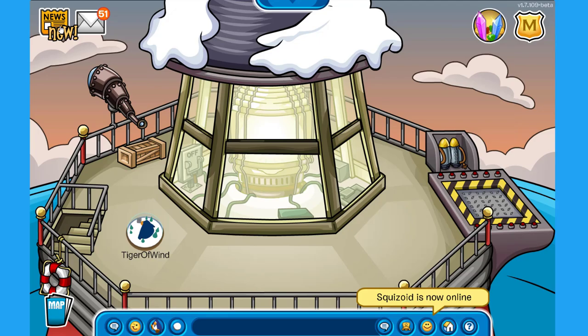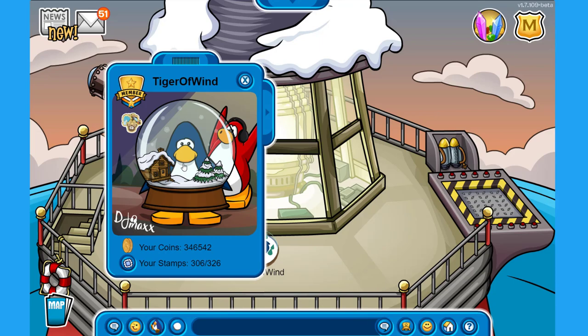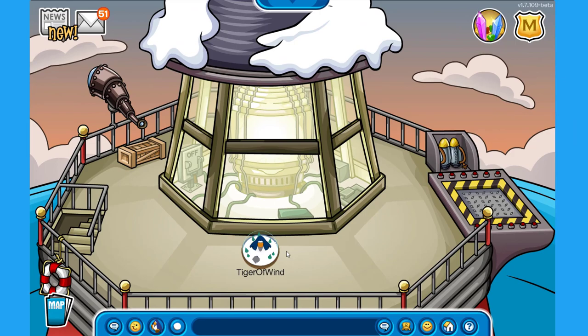Someone told me in the comments that if I dance only wearing this costume — it was from the advent calendar by the way — there is actually an animation. So let's try it out. Whoa, check it out! We throw snow inside of this little globe. That is actually so amazing, the modeling is absolutely incredible. We can see the ski lodge over here, there are some trees and lots of snow. This is a really cool item, so I'm going to wear it for the rest of this episode.